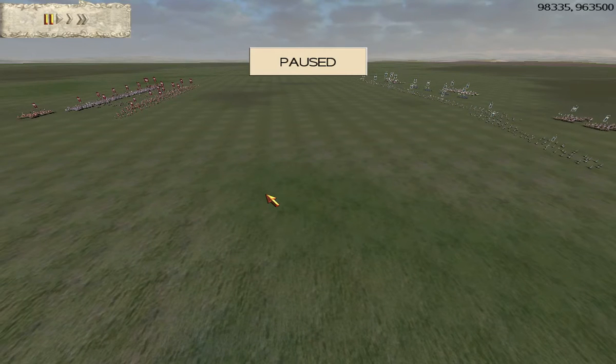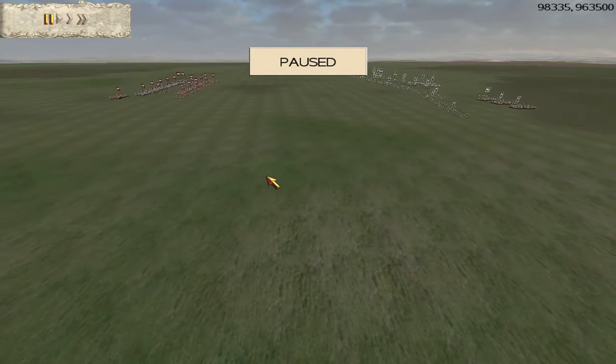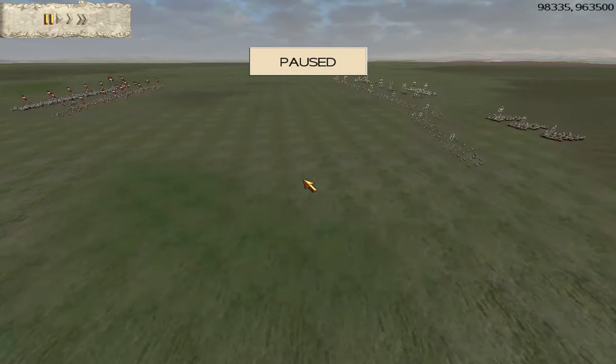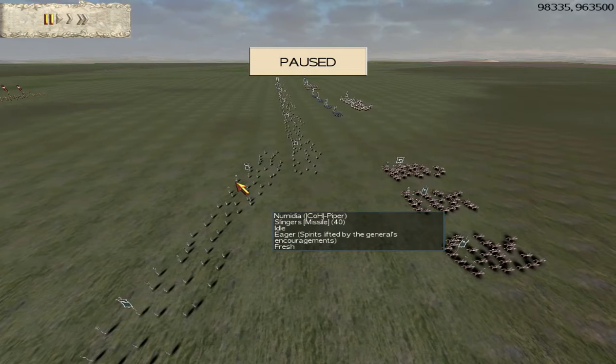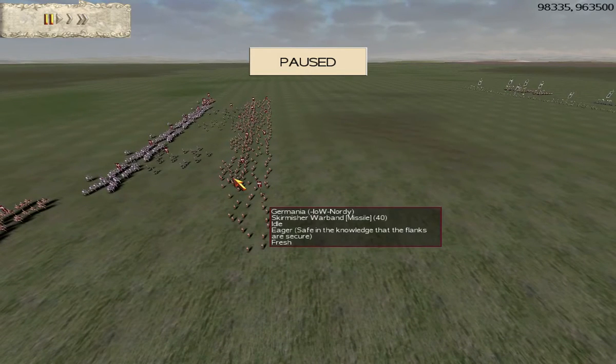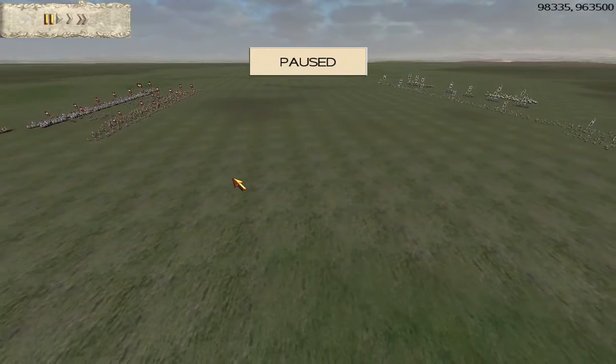Hello guys, Kim Jong Lee here, back with another episode of Piper's Adventures in the Cup of Barbarians. This time, Piper is still in the group stages. He's playing as Numidia, and his opponent is Naughty of the Immortals of War Clan, playing as Germania.